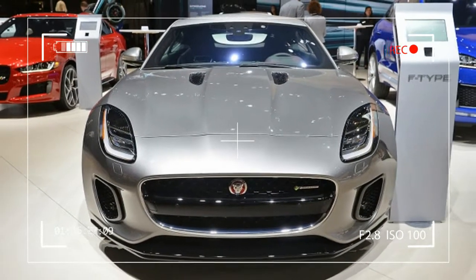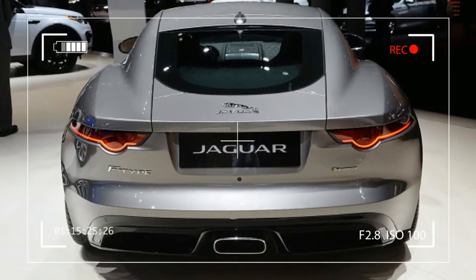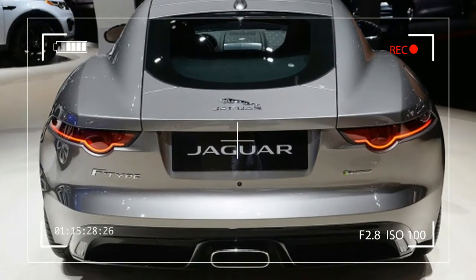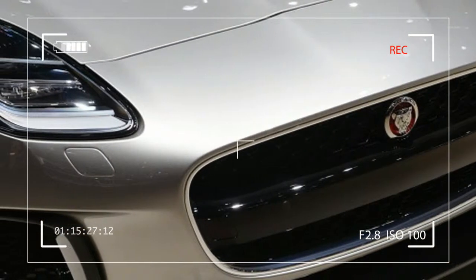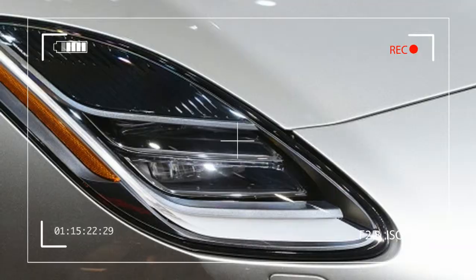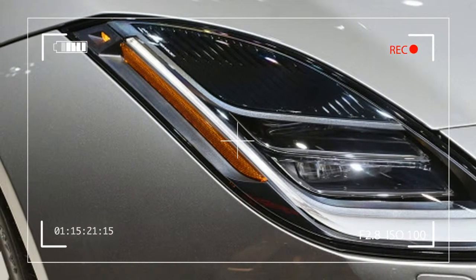To make the most out of more boost, you need new plumbing and a way to get more fuel into the combustion chamber. So Jaguar fitted a larger twin scroll turbocharger that's unique to this application. It features low friction ceramic ball bearings, and Jaguar says this improves transient response.